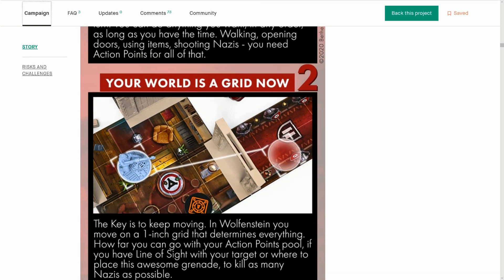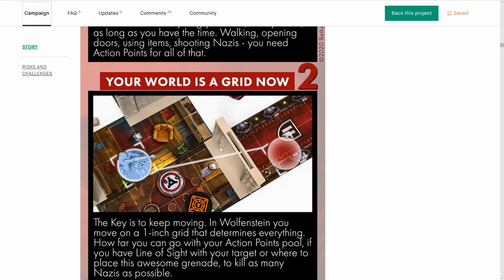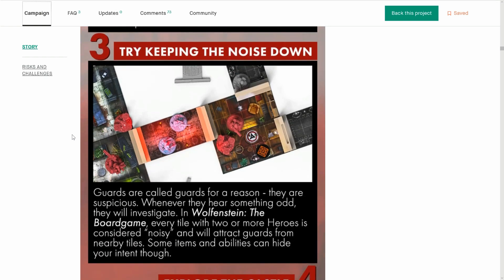Look at this art — it's like Mansions of Madness; it's like they got the artist for that and brought him over to this campaign. It looks so good. It's got line-of-sight mechanisms. You still get some minis, you get the doors with that opening door — you can see the slot in the door, it slots up. Nice solution. And of course the noise — every tile with two or more heroes is considered noisy and will attract guards. Some items and abilities can hide your intent though.